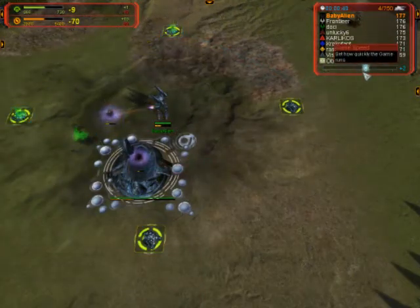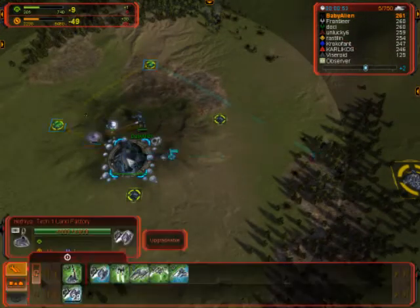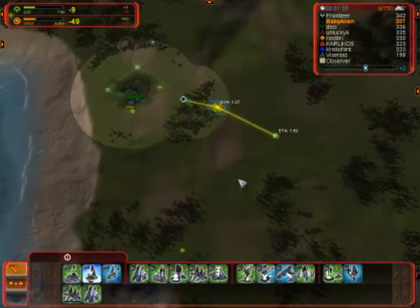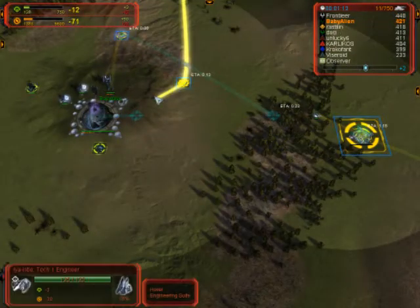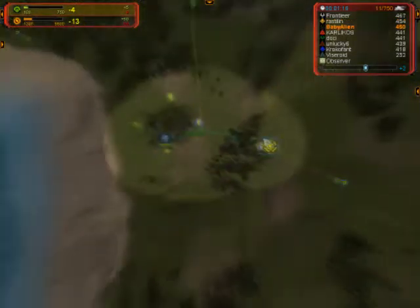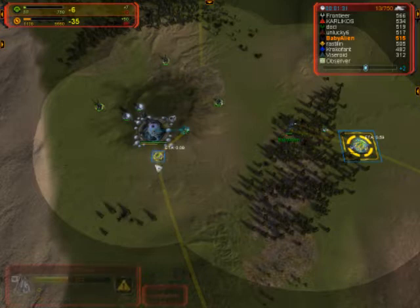We have Baby Alien building one land factory, two power generators, two mechs, and he has his first engineer coming out of that land factory to produce the hydropower. And after his commander completes the two mechs, he's going to send them to assist on the hydropower.